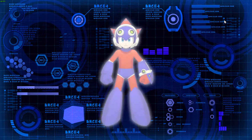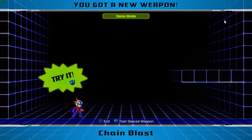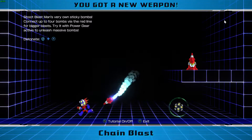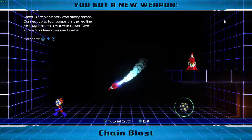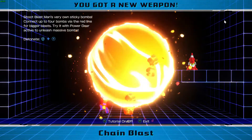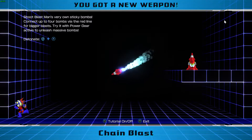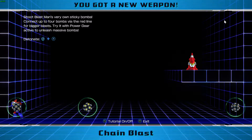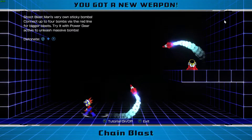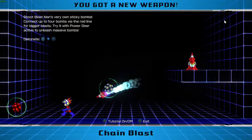Which is... the Chain Blast. So you can just plant little bombs. Shoot Blast Man's very own sticky bomb. To detonate four bombs via the left stick plus X, you'd tie your actions to smash massive blasts. By detonate they mean setting out the bomb. Why couldn't they have just stated that? The way I see it, you can set the bomb — bomb set — and I can press left stick down plus X and it will blow up, but it doesn't seem to work as expected.